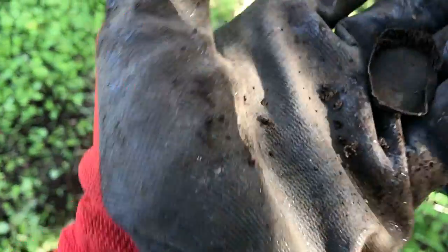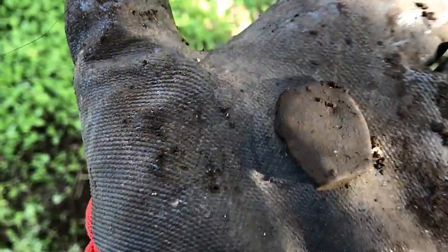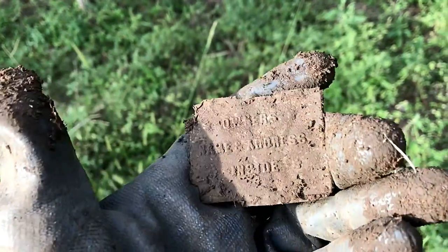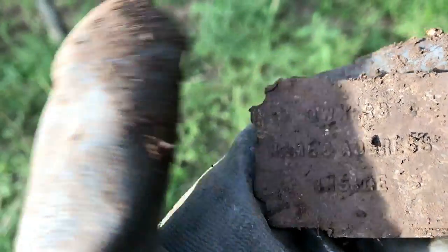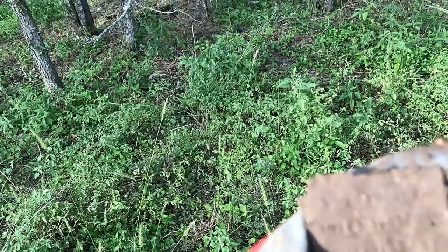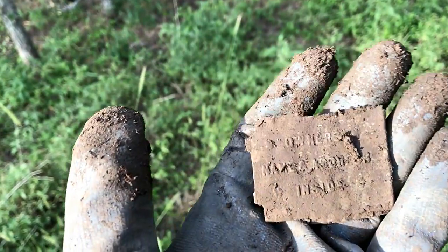Just got this — looks like maybe the backside of a watch or a lid to something. I'm not sure, but my first guess is watch. I'll clean it off and see if there's any writing. Just got this next item — it's got some writing on it. Not sure what it says yet. Maybe you can read it better than me. It says something like... 'Owner's name and address inside.' Interesting — wonder what that went to.